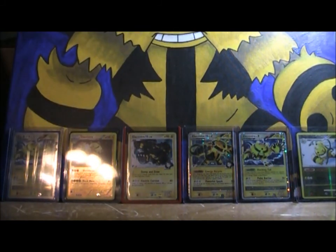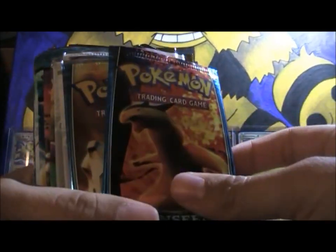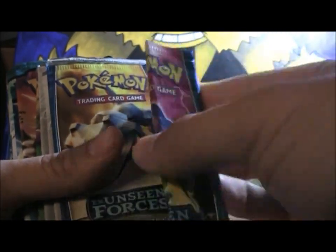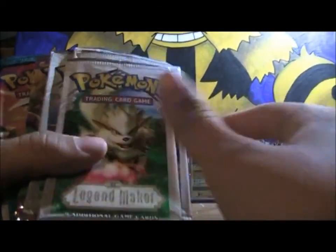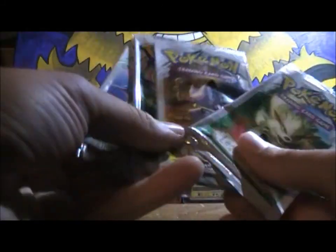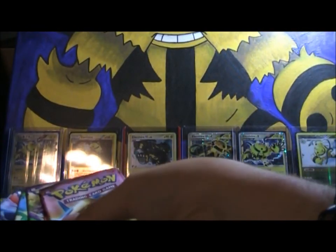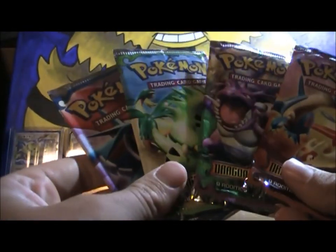These are all the Wizards of the Coast slash EX series packs. You got Unseen Forces — those are the Unseen Forces packs. All four of the Legend Maker packs, and all four of the Dragon Frontiers.